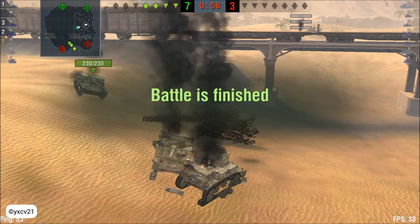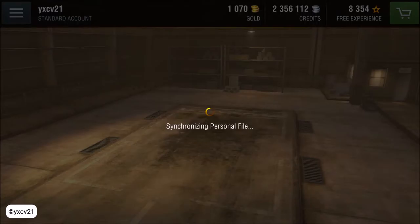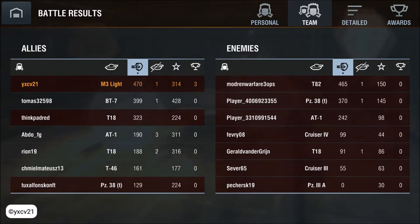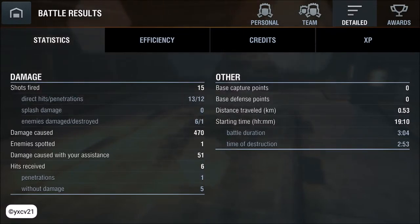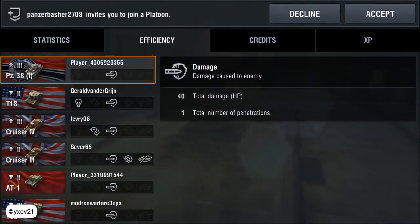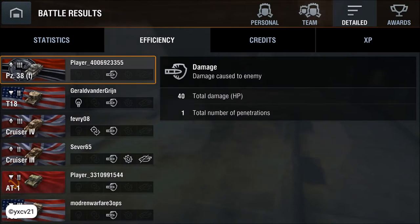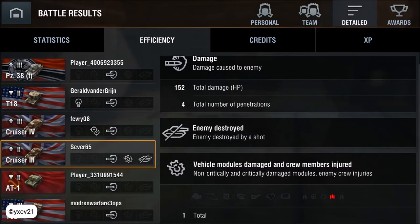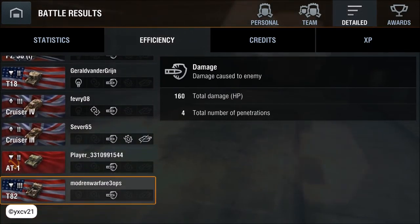Noobs. Okay, let's see if he was a noob or the other teammates. Let's look a little bit. Results: 470 damage points, one kill, 330. Yes, T-82 was good, but yeah. I have 15 shots, 12 hits and 12 penetrations. One goes to Tank 83, one to the T-18, one to the Cruiser 4, four to the Cruiser 3, and I killed one of him. One to the AT-1, and four to the T-82 — two.